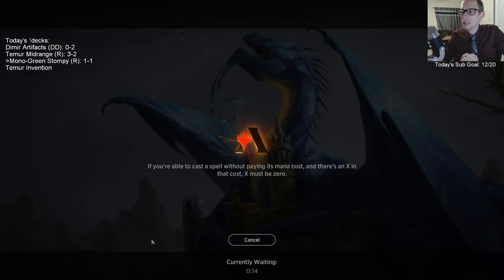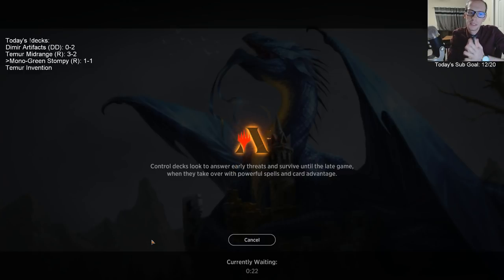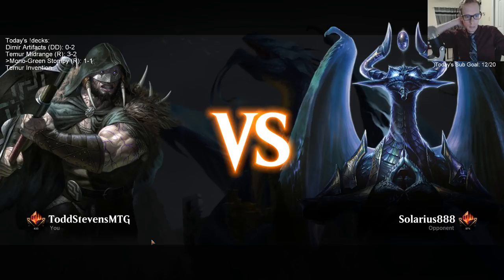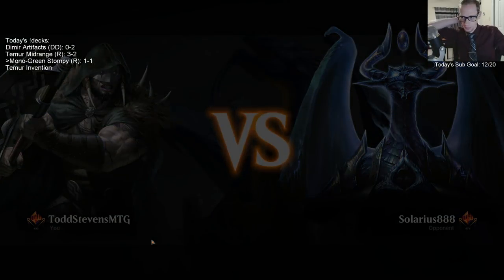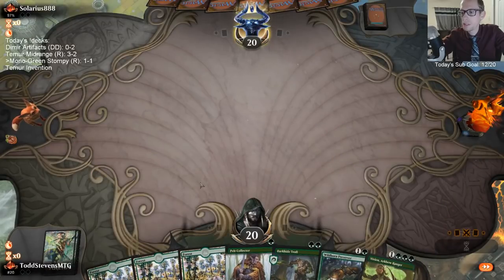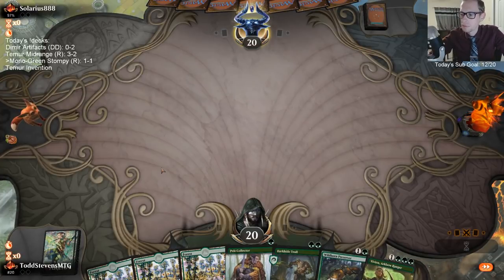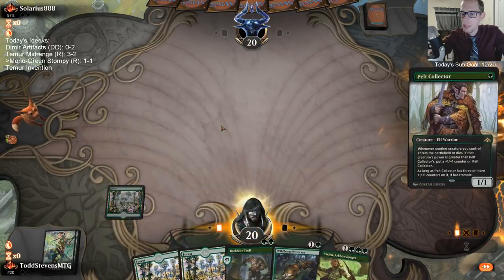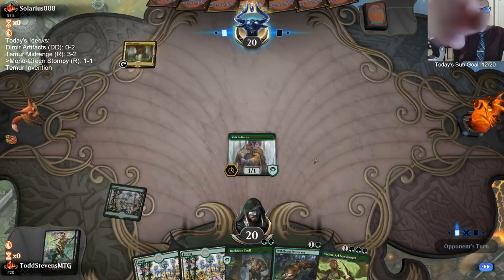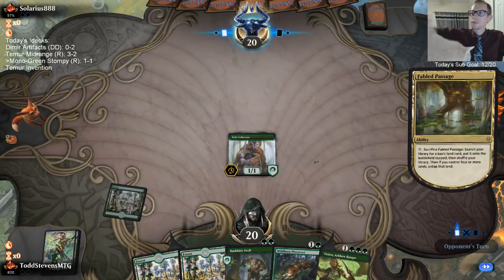There is a Kaya's Wrath in the sideboard — they could have had that. Look at that: three lands, four spells. That is definitely the first time we've seen three lands and four spells. This is aggro — it's mono green aggro. I guess we call it Stompy because it's a green deck, but maybe I'm mislabeling it.